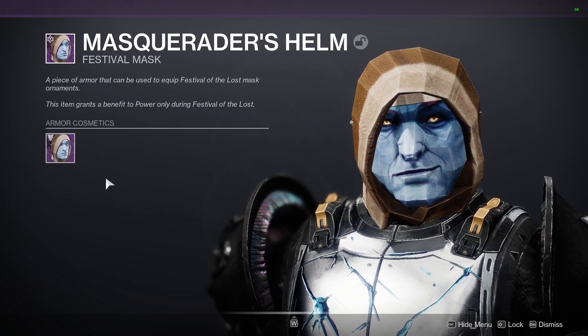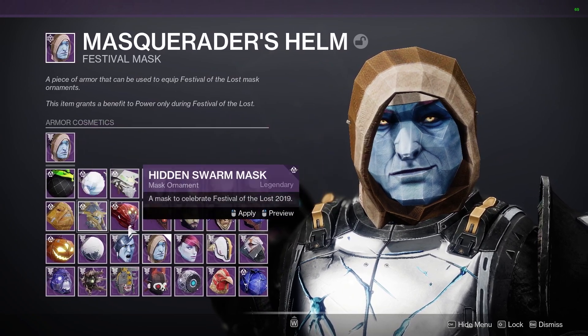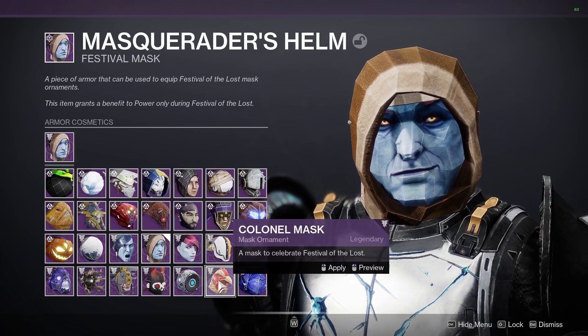But if we click down on the appearance section, we can then hover over the armor cosmetics and we can see all of the previous masks that we've had unlocked from previous Festival of the Lost Halloween events in Destiny 2. We can go through and pick any of those that we would like.